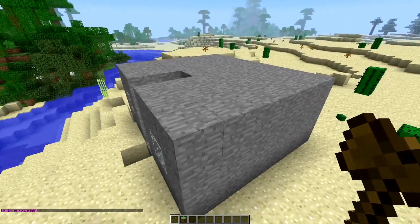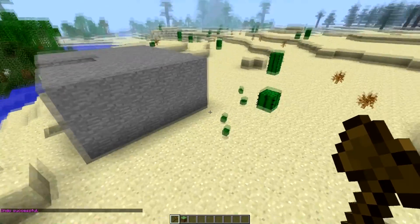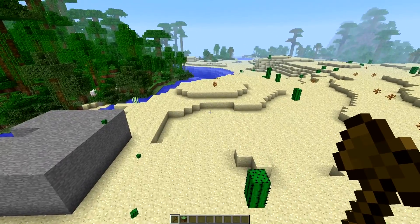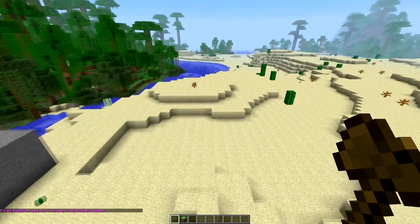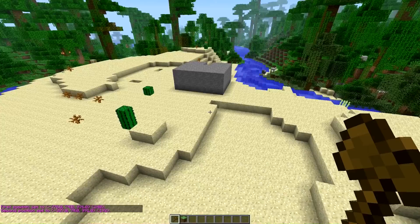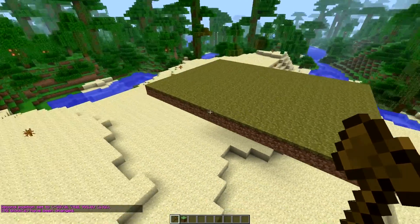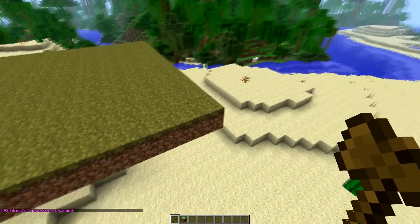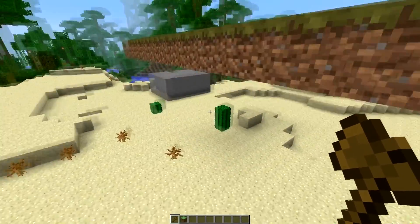Let's go over some more selection options. You can manually set positions with '//hpos' if you need that. If you're working in a completely void area where nothing is there, you can do '//pos1' and it's going to set position one to be where your feet are. Then you move to another spot and do '//pos2', and it sets that wherever your feet are.